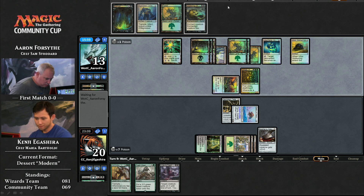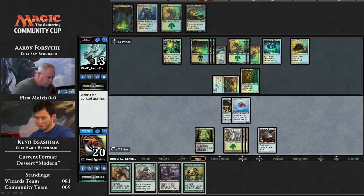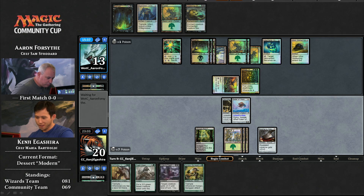Right — he can put it on his own Glissa. It gives it infect, then attack and kill Kenji. That's if Kenji goes for equip and attack, or even just attacks thinking he can't play around anything anymore. He's found a creature though — it's a Hungry Spriggan. Yeah! That does give him the ability to block. That's a big draw for Kenji. He needed to find either a black mana source or a creature so that he could chump block Glissa.